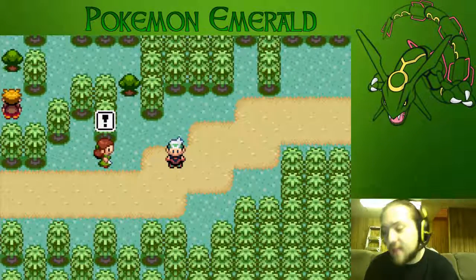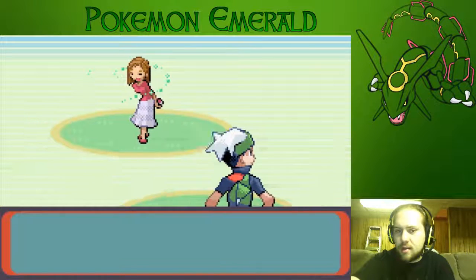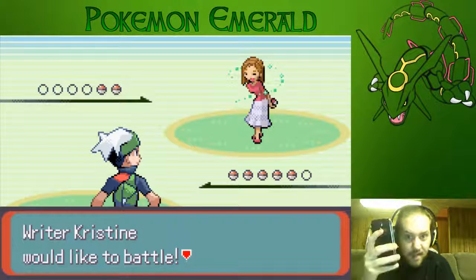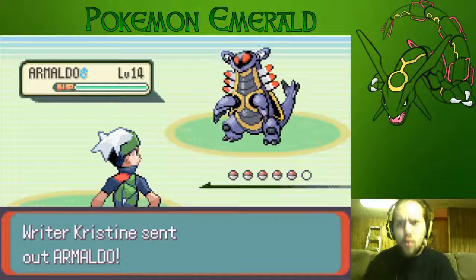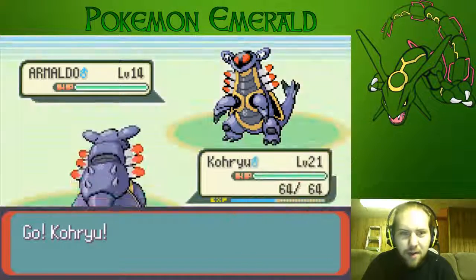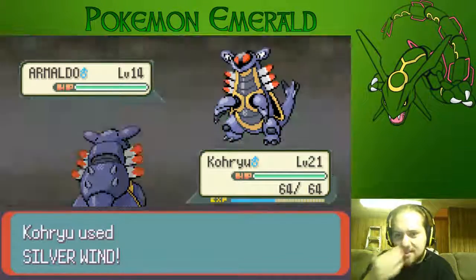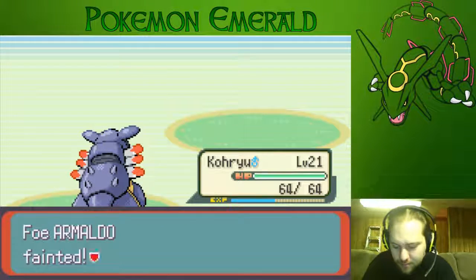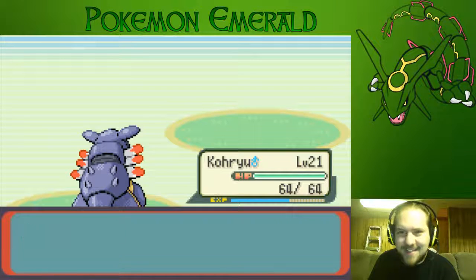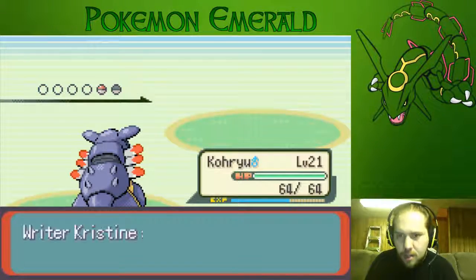This is Route 103, so we have an encounter here. We got a mirror match — a Koryu versus Koryu Armaldo battle. Let's Silver Wind and see how much it does. I thought Steel resists Bug but apparently not — that's nuts. It's a Zangoose. I can handle Zangoose actually. Sorry, I'm playing and texting at the same time — texting the girl.